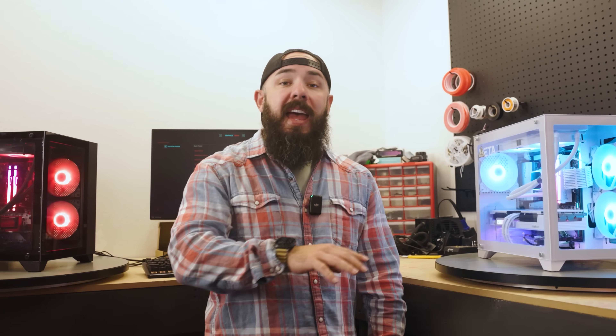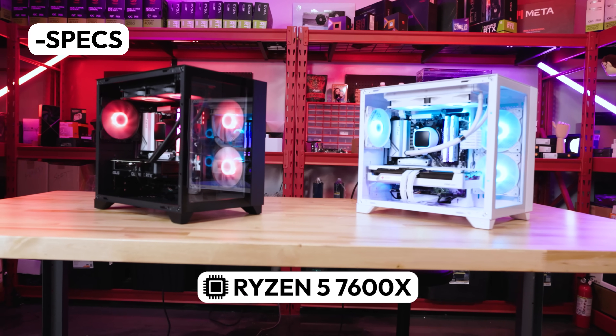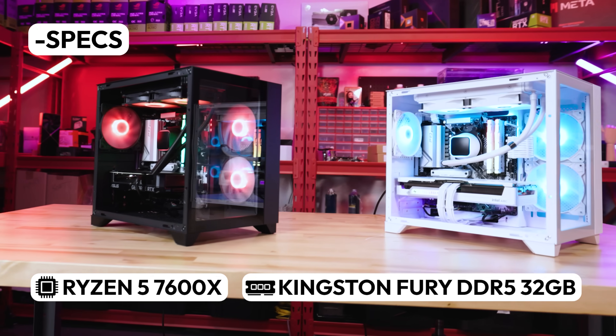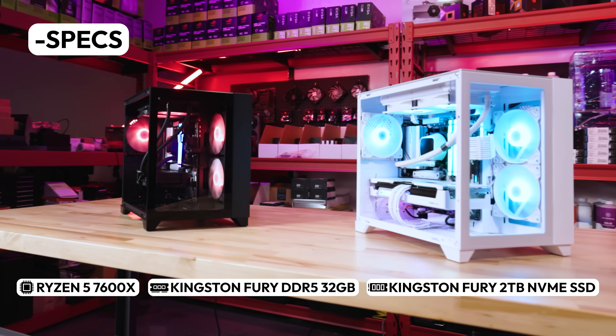Both PCs we're testing today have identical specs, with the only difference being the graphics card. Here's a rundown: we've got an AMD Ryzen 5 7600X for the CPU, 32 gigs of DDR5 RAM, and a two terabyte M.2 SSD. We're running Cyberpunk 2077 at 1440p ultra settings. I have a disclaimer — we're testing one game and one game only in this benchmarking video.